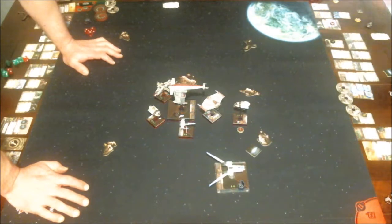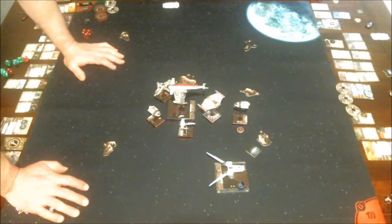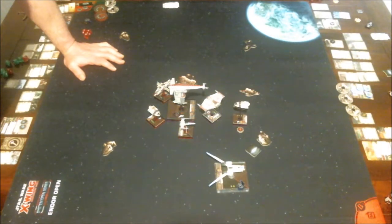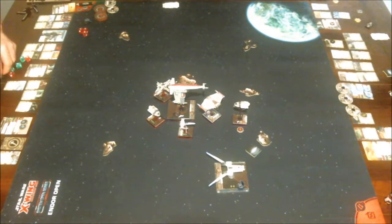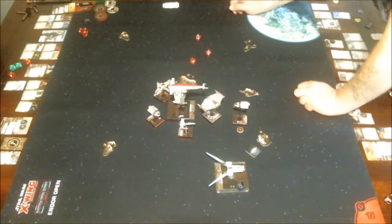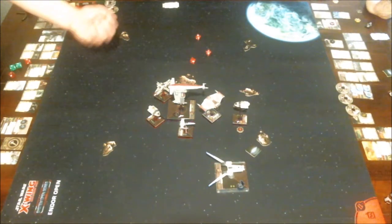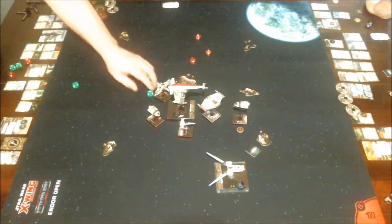I made a big mistake not remembering that Ezra actually loves stress — R3A2 means he benefits from it. I could have rolled two blanks and it would have been fine. My bomber gets another shot at the ship-to-pede Ezra at range one — three dice. I remembered R2F2 this time! But that's an action, so if you already used an action you can't use both.